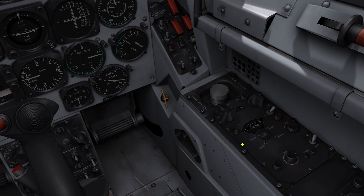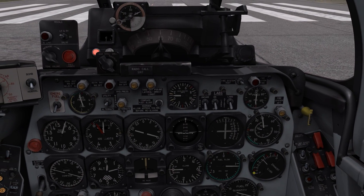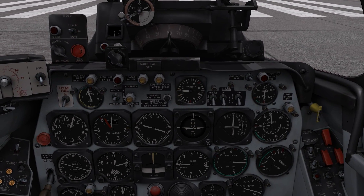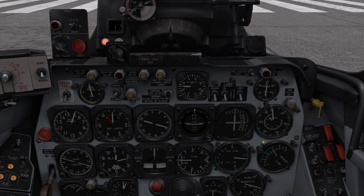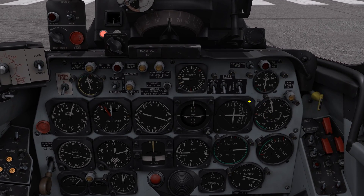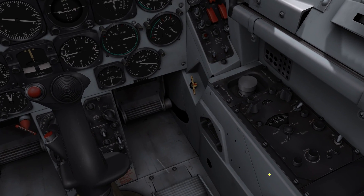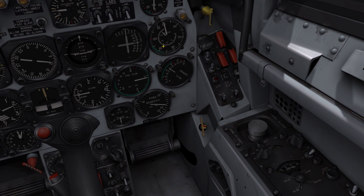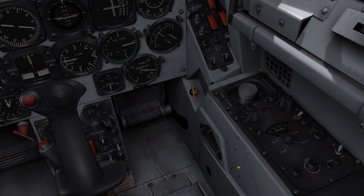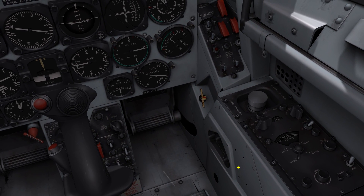Over here we have the main control panel, but currently we don't have any power on the aircraft because our engine is idling too low. We want to increase the RPM and get above 40% so that the generator kicks in and we actually have power available. If you are below around 38% or so, these systems won't work. So keep that in mind — just don't have the engine on idle when you try to use the ADF systems.